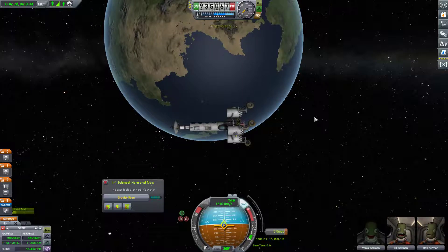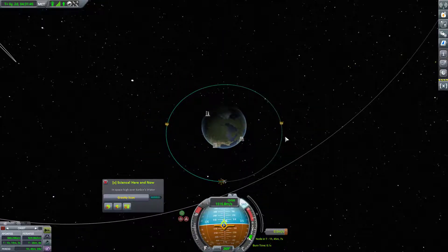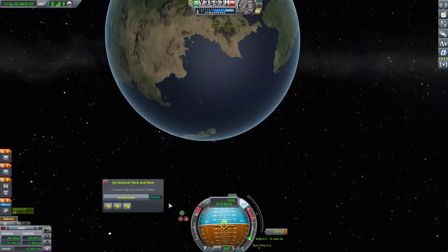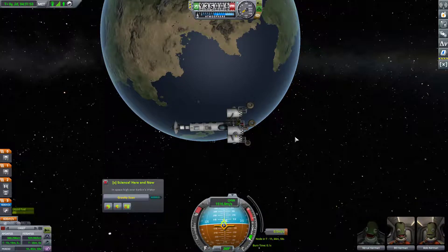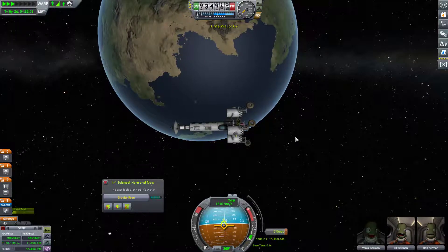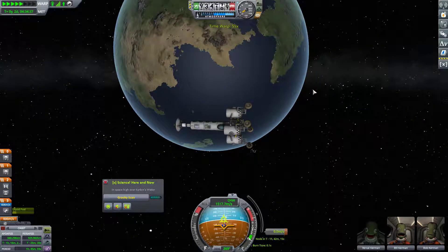Hello everybody and welcome back to Kerbal Space Program, where we've decided to have a secondary mission in this mission — we are going to get some gravity scans from In Space High. We've got the delta-V to pull it off, we've got the gravity scanner, so why not? I'm going to turn the SAS off for right now, and we'll enable time warp changes when we change biomes.